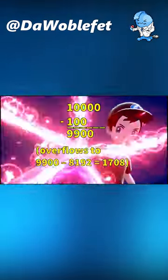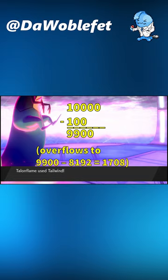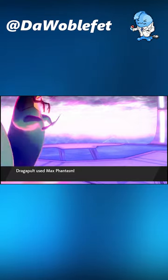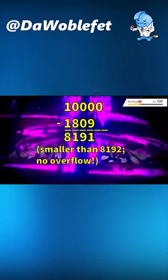For example, a Pokémon with 100 speed would count as 9,900 speed, but that becomes subject to the overflow. This glitch works precisely because a Pokémon with at least 1809 speed avoids the overflow, because it drops below the 8,191 cutoff.